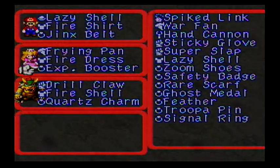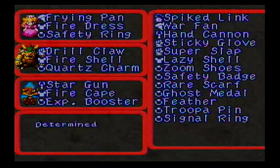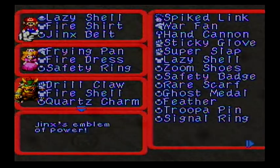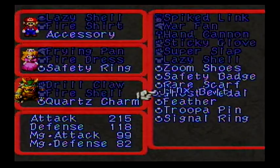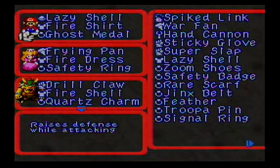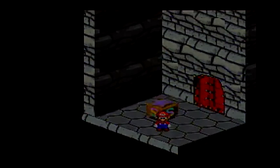We want to make sure we've got it all equipped. Let's see what we've got to do here... Sixth Ring... Let's see what Mario's magic — let's get him to Ghost. I think we're gonna keep it there. Alright, here we go!